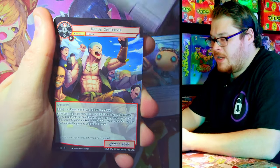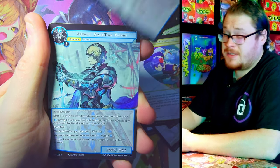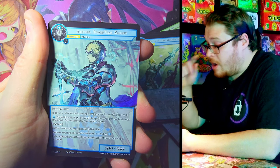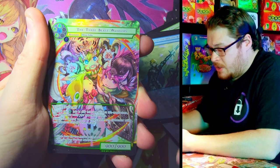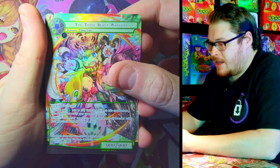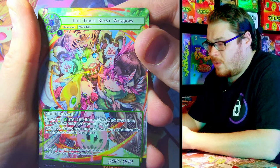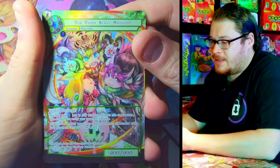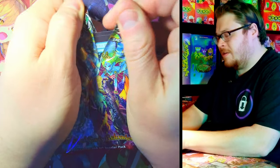We got our first rare foil; we need a super rare foil. We got some dope, dope looking characters in this set that I'm really looking forward to pulling. Arthur, Spacetime Knight — he looks slick — with a Three Beast Warrior rare foil. Nice. I like that card, it looks pretty sick actually. And the Mimmy Tribe — I think this is like a decent looking artwork for the Mimmy Tribe, and I'm usually not a fan.